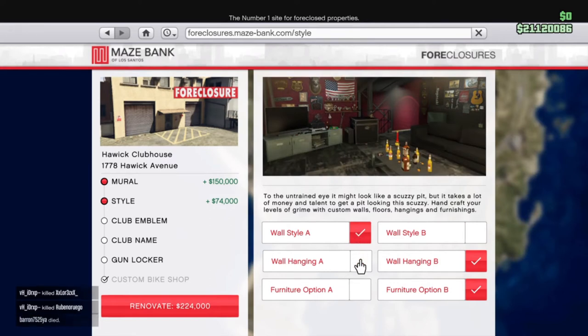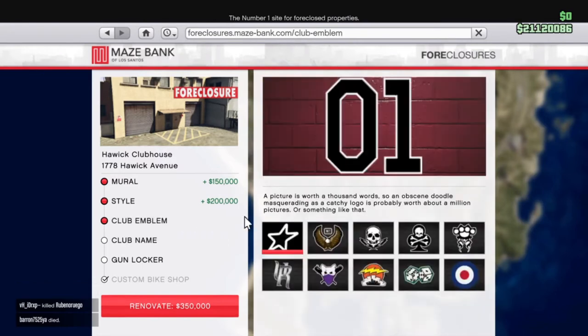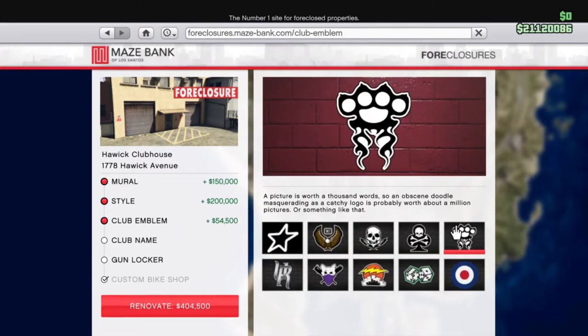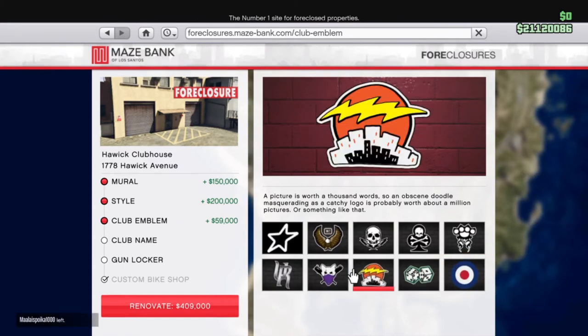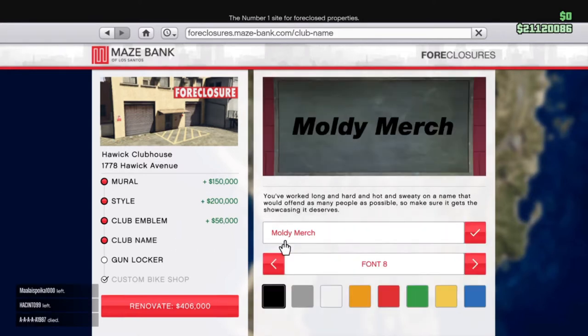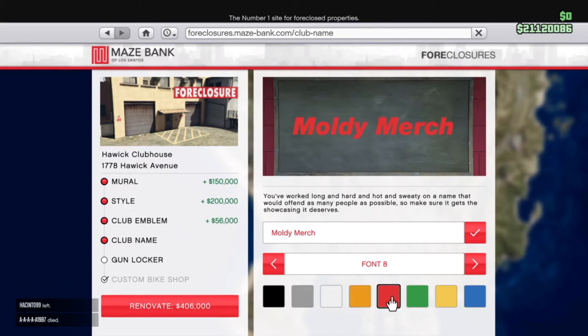The clubhouse also gives you a number of abilities like the CEO office does. It allows you to become a Biker MC President, which lets you call in your personal bike from wherever you are instantly — there's no cooldown time for your mechanic to deliver it. You can just spawn in a bike instantly, and bikes are a great way to travel around the map. They're very small and very quick. It also allows you to return your personal vehicle to storage.